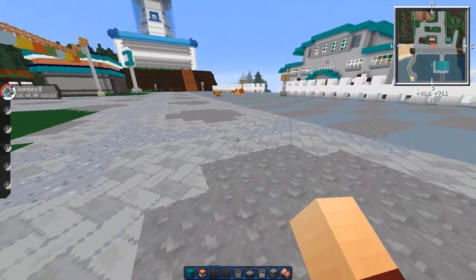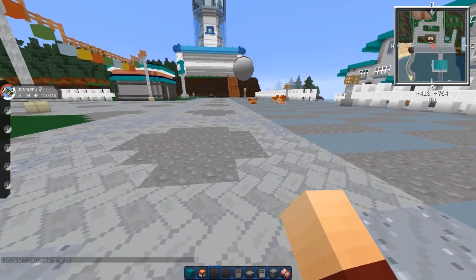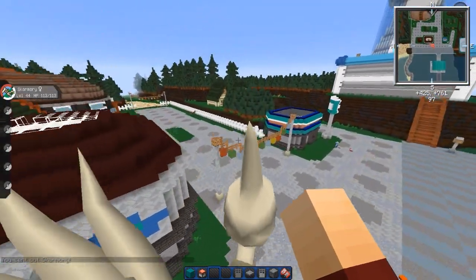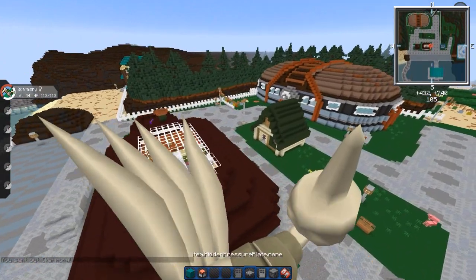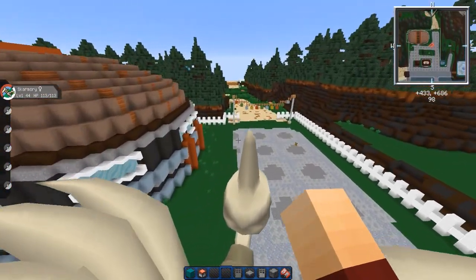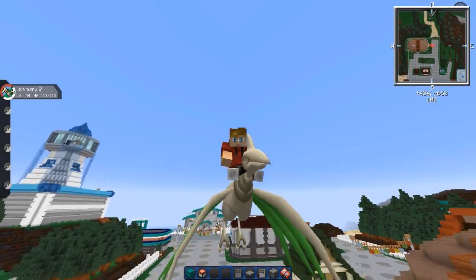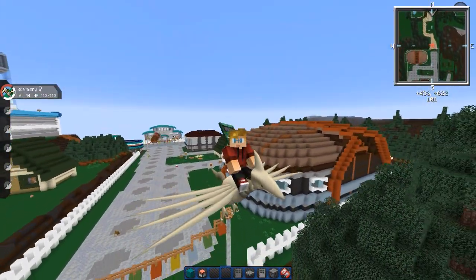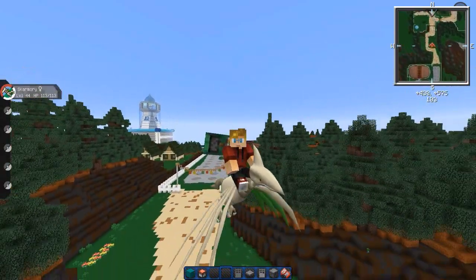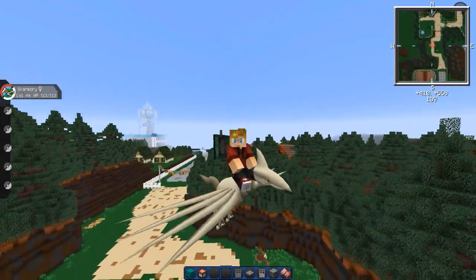But that is pretty much it for the wrap-up of this mod showcase — it might be a little short, but that's pretty much it. Tons of new Johto Pokémon, and of course the new hidden items, which I think map makers can do some really, really cool things with. I hope you guys did enjoy this mini mod showcase. If you did, be sure to leave a like rating below, and of course subscribe if you're new. I will see you tomorrow for, hopefully, Pixelmon Gotta Catch Them All. See you guys then.